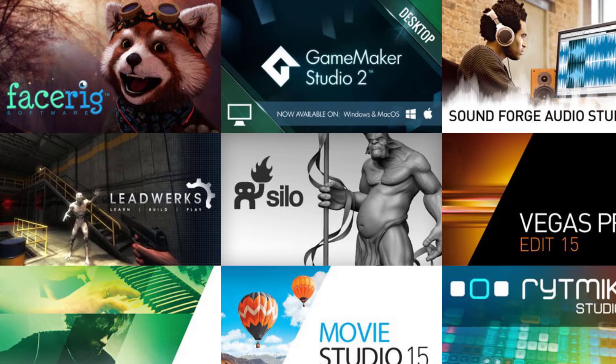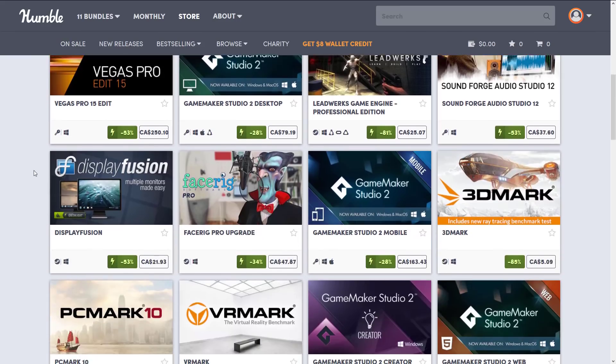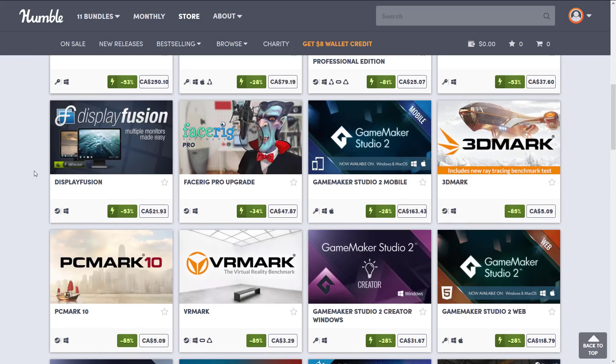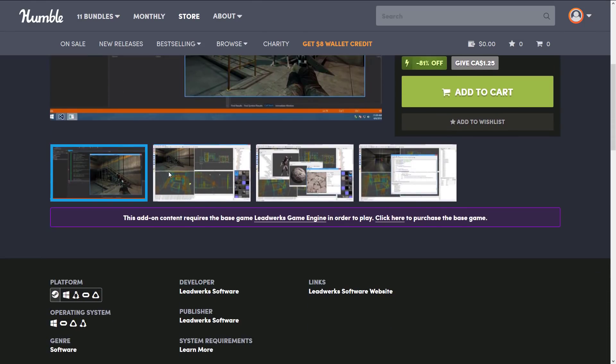Head on over here, you can see the Humble Bundle page for the deal. There are quite a few pieces of software here, and I'm going to jump through the key ones I think you'll find the most interesting, starting with the two game engines featured. The first is Leadworks — I've actually featured this a dozen times on this channel. This is the professional edition, a C++ powered game engine with its own scripting language support.